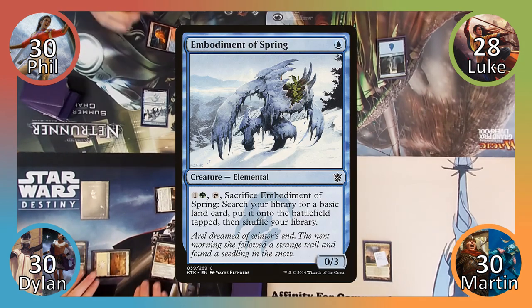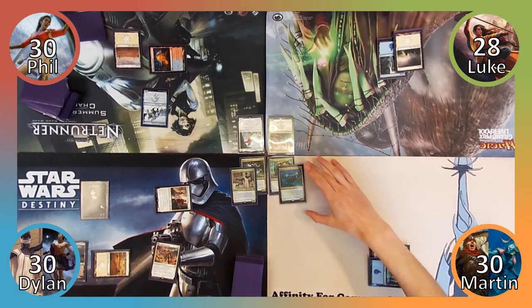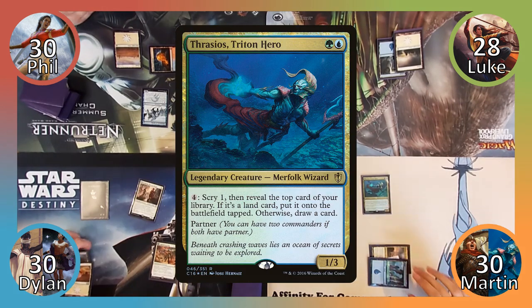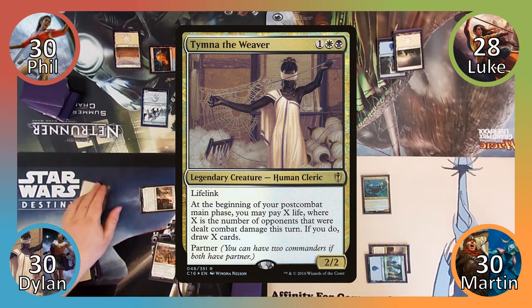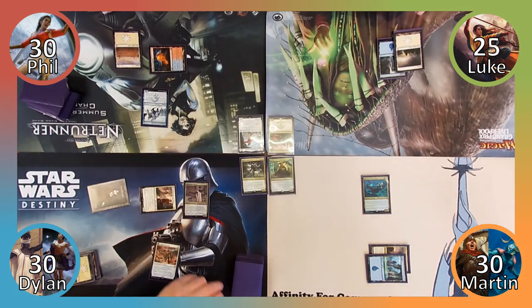Phil casts Embodiment of Spring and then plays a Plains. Luke plays a Plains and then passes to Martin. I play an Island and then cast one of my commanders, Thrasios, Triton Hero. Dylan plays a Plains and then casts one of his commanders, Tymna the Weaver. Moving to combat, Dylan attacks Luke with Kytheon and his Vampire, dealing him three damage. He gains a life thanks to his Vampire's lifelink, which he then loses to Tymna's ability in order to draw a card.